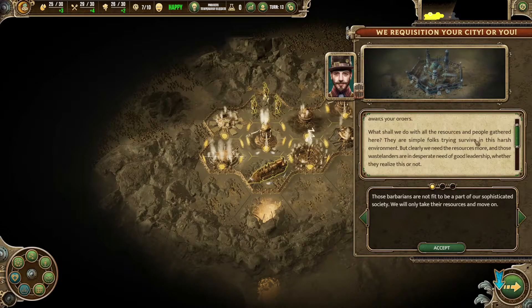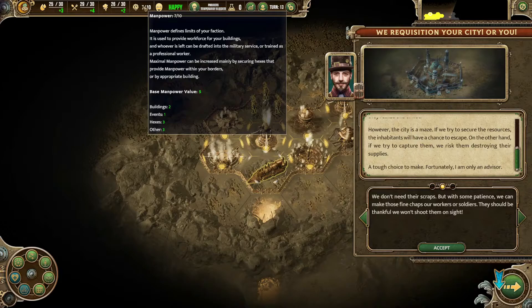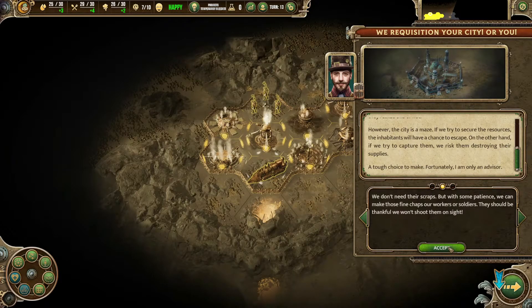We've found the neutral city — our expedition awaits orders. What shall we do with all the resources and people gathered here? They are simple folks trying to survive in this harsh environment, but clearly we need the resources more. The city is manned — if we try to secure resources the inhabitants may escape, but if we try to capture them they risk destroying their supplies. We can either get the people or get the materials. Let's take the people.